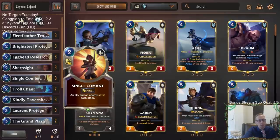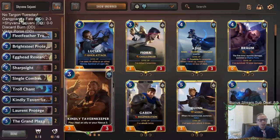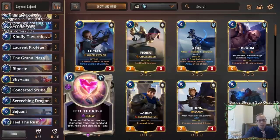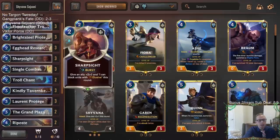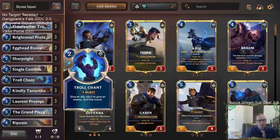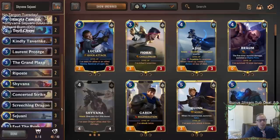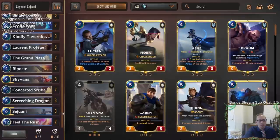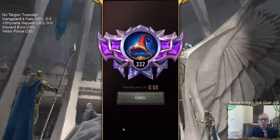Kindly Tavern Keeper is in here because the metagame is getting more aggressive with a lot more burn-style decks, so we have the full three copies. Egghead Researcher gives us a little late game along with Feel the Rush - they can put both our champions into play as 10/10s. We also have removal spells: Concerted Strike, Single Combat, and combat tricks like Sharp Sight and Troll Chant. No card in our deck is a bad card, which is always a good sign. We'll play five games in ranked.